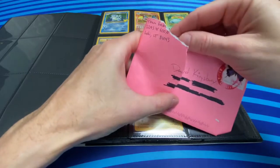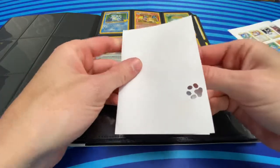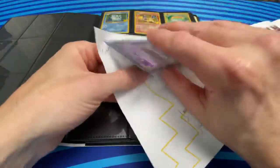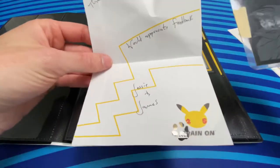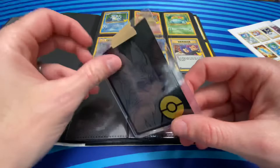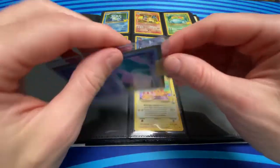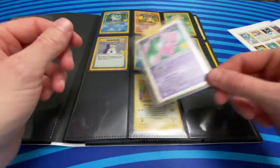This first package is from Team Rocket LLC. There's a paw print inside. Jesse and James — that's pretty awesome. Thanks, David, would appreciate your feedback. You're going to get some awesome feedback. The card is in a nice sleeve and on a top loader. Quality of the card looks legit. Thank you, Team Rocket. There's probably going to be a lot that are sealed like this, so at some point I'll pause the video and slip them into all the slots.